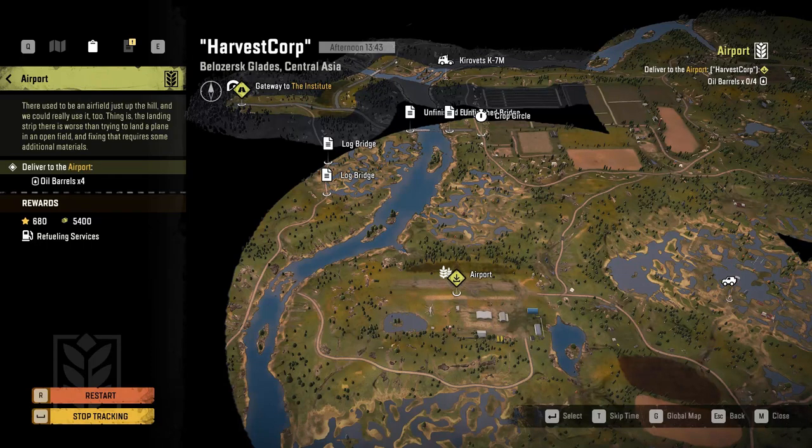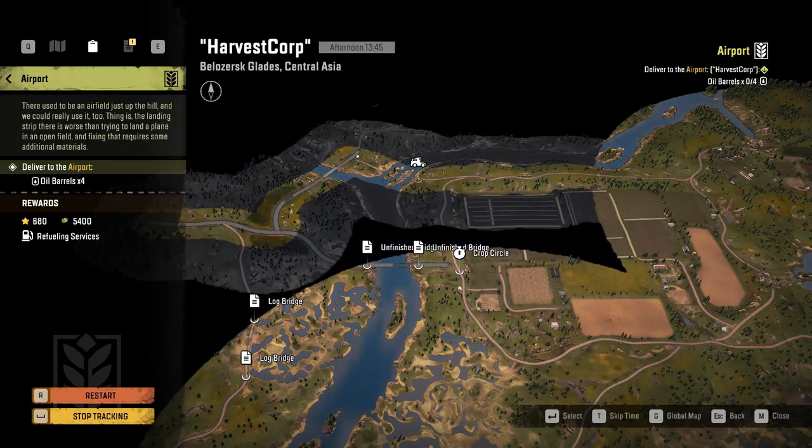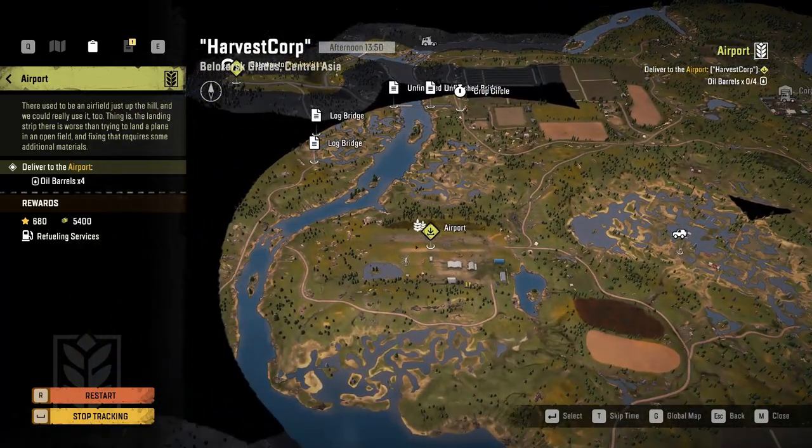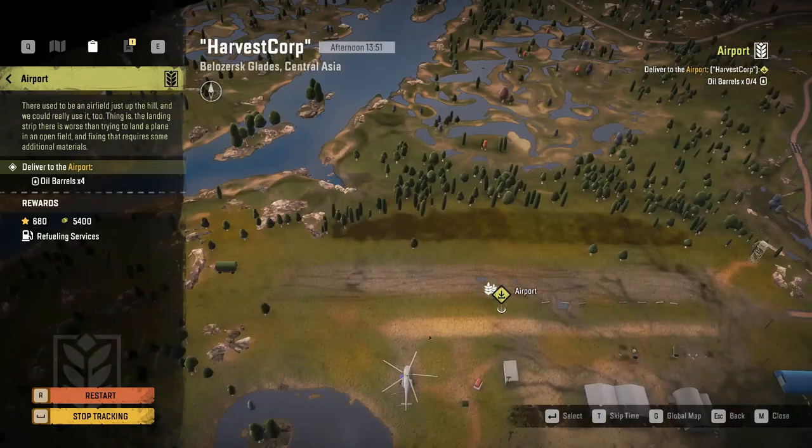Then we would come into Harvest Corp at the top, go down this way, turn here, and cross the river. I have a Kirovitz K7M that I drove out here that has the maintenance add-on, so we have a little bit of fuel. If this river crossing is tough, we've got a big tractor to pull us across, and then we'll go down all the way to the airport which has the helicopter.